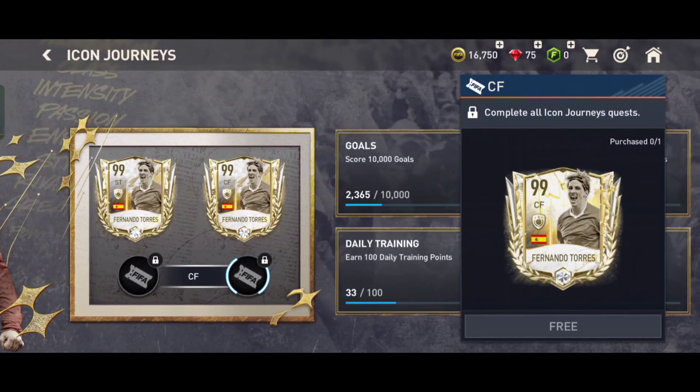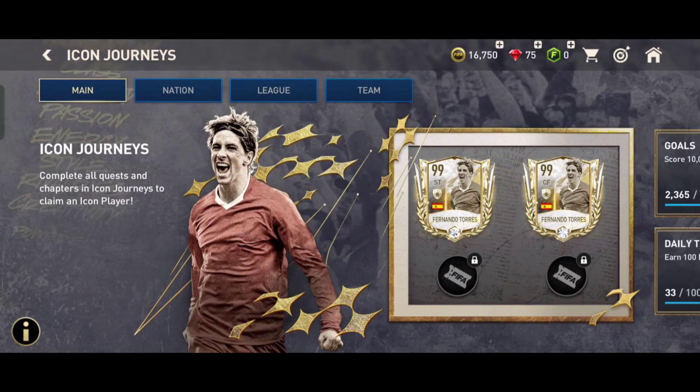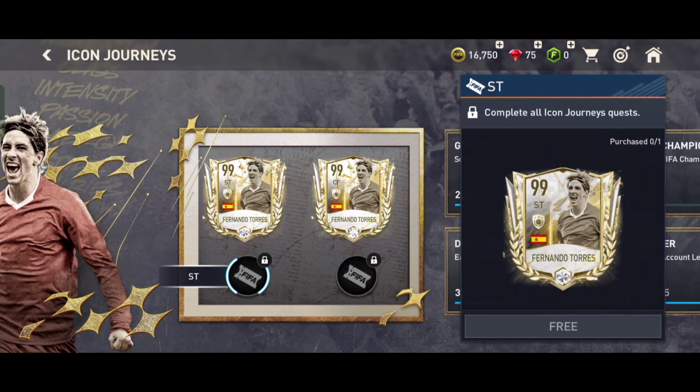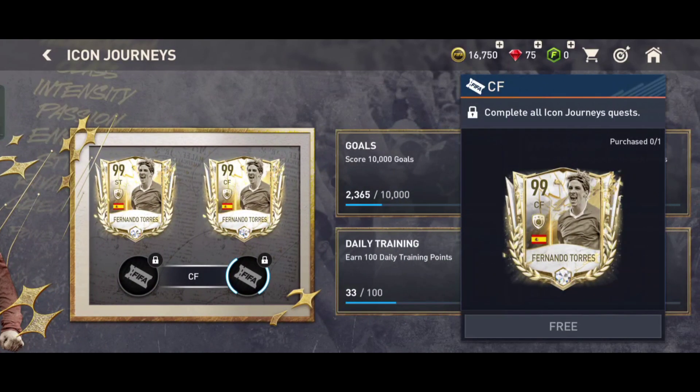Step 4: Claim your Icon. If you can beat the final challenge, you will earn your icon. The icon you earn will depend on the number of icon points you have collected. The higher the number of icon points, the better the icon you will get. Once you have your icon, you can add it to your team and dominate your opponents.